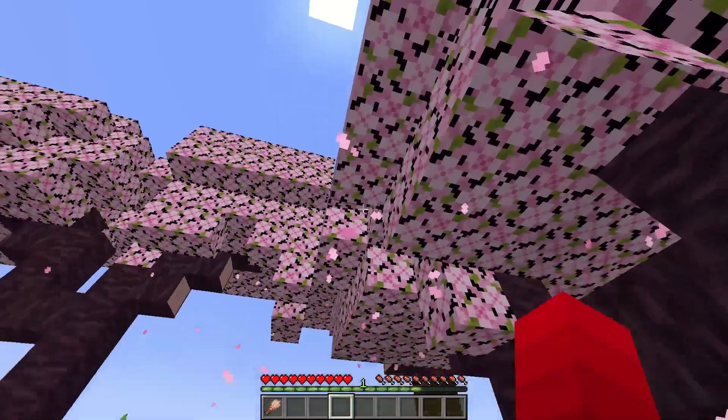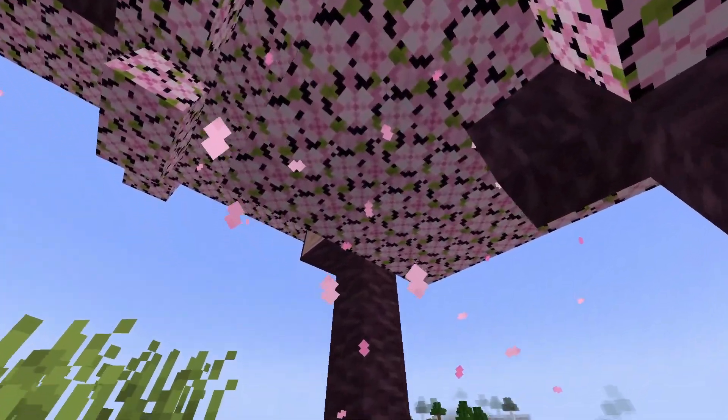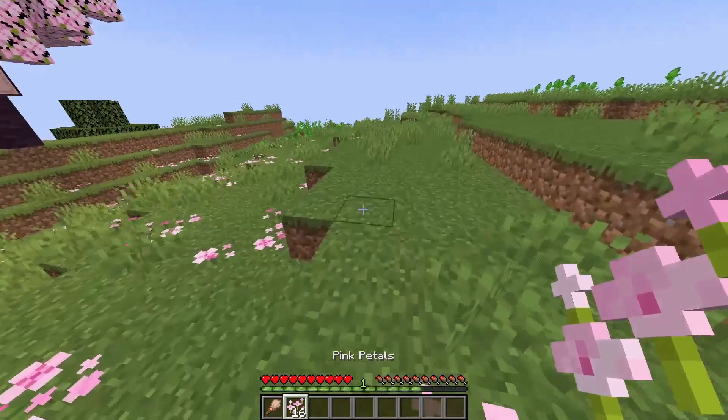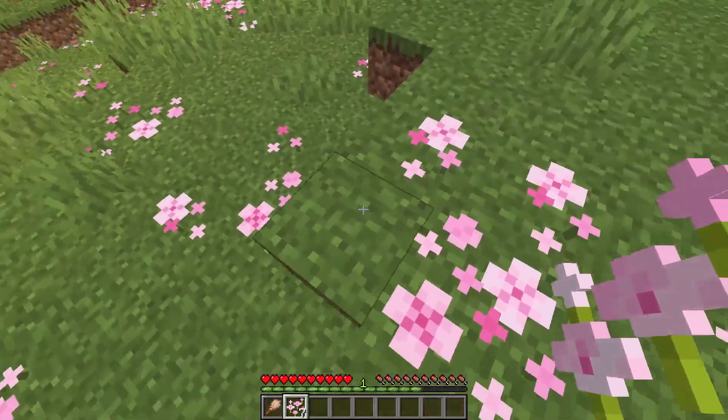I really love the attention to detail they added — they're all different colors, they all fall in random spots, and it doesn't look clunky either. In each of these trees you can pick up pink petals off the ground, and they each have their own stage: stage 1, stage 2, stage 3, stage 4.